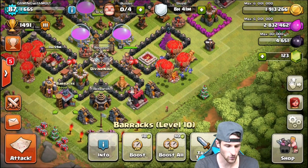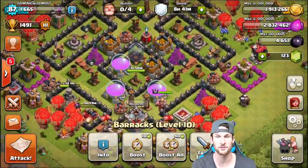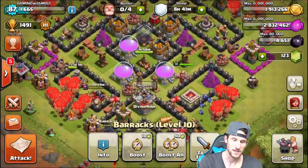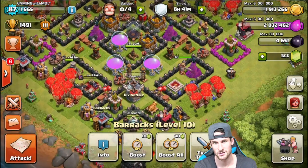I boosted my barracks last night — I boosted all of them, which is only 40 gems. So I used 50 last night to raid and I'm down to 123. I might have accidentally upgraded something, but I don't think that I did. So it's kind of stressful, but we now have no more builders available. So sad.